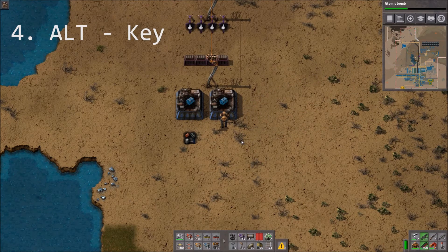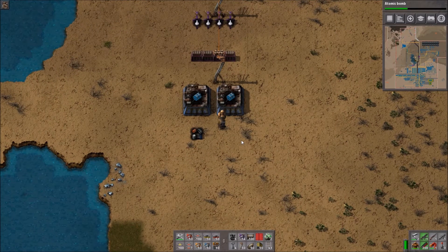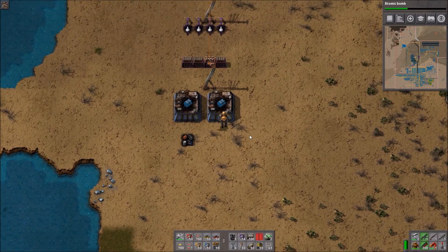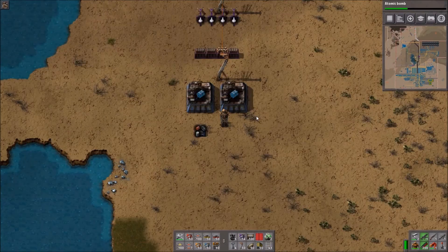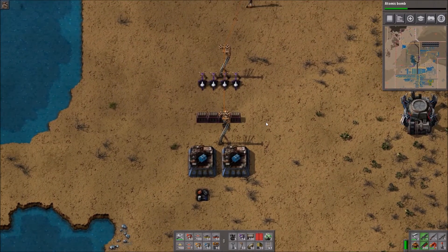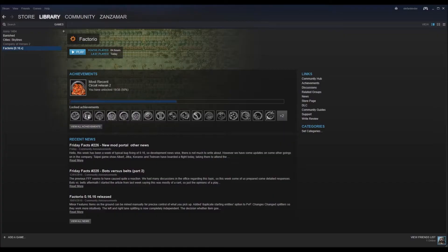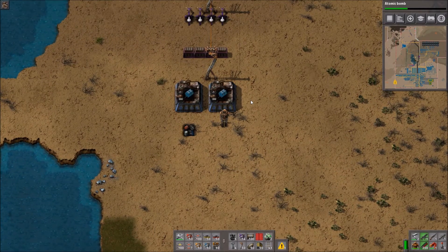The next tip: at the beginning of the game it's normally deactivated so you don't see what your factory is producing. That's toggled with the Alt key. If you change windows it might disappear, so just press Alt and you'll have all the information you need.